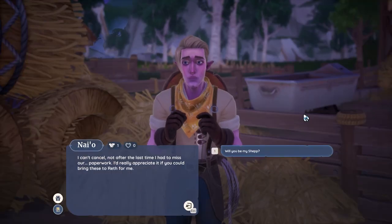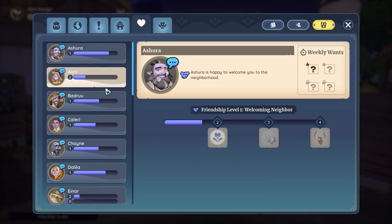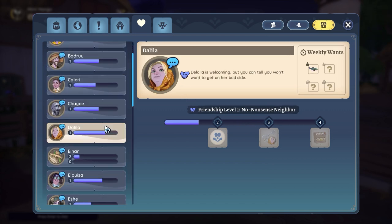You can ask villagers what their wants are when talking to them. If you forget what they told you, just check your relationships by pressing L and clicking on the person you want to know more about.